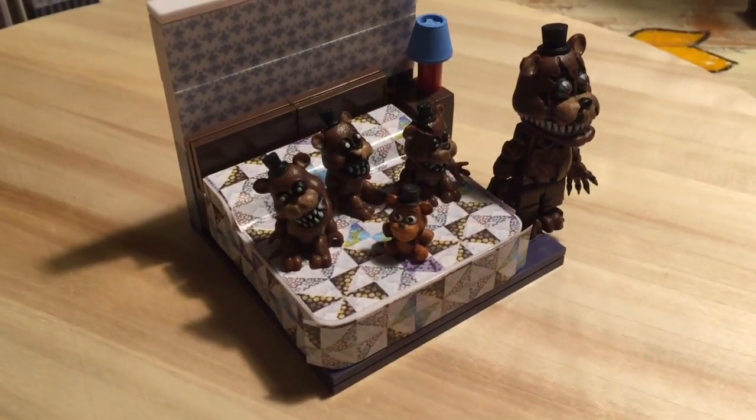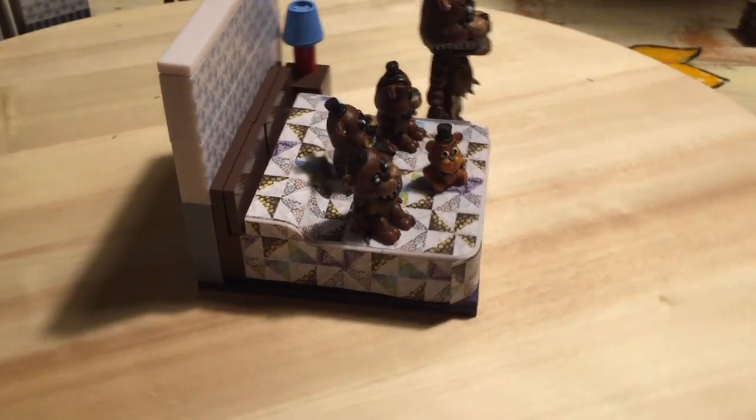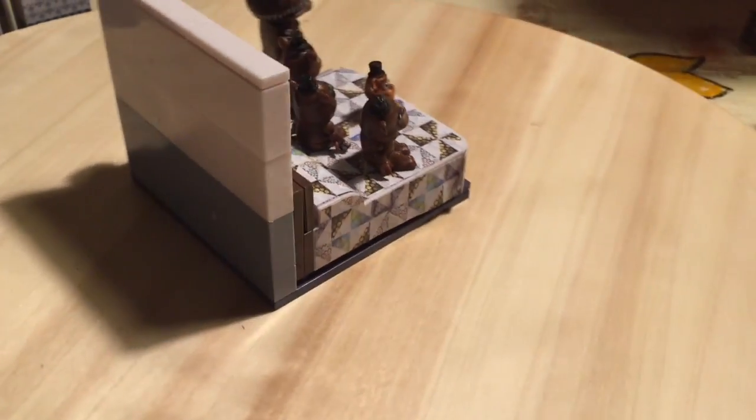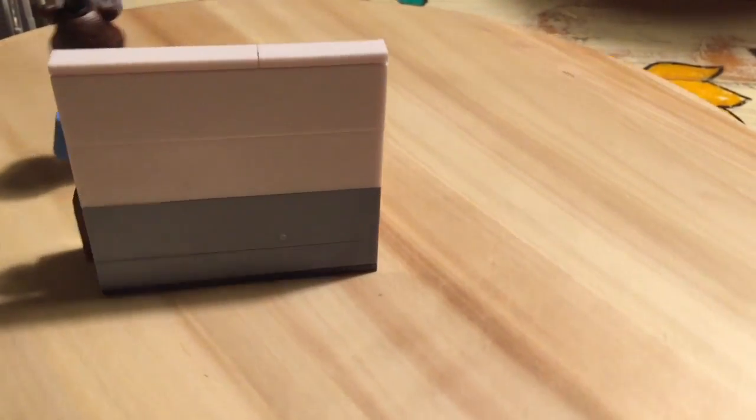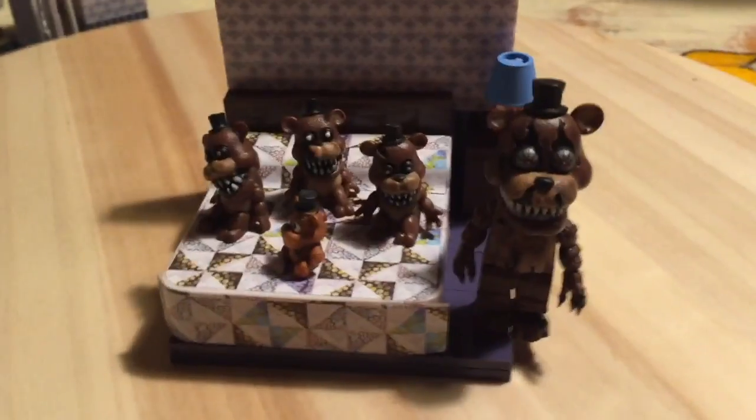So this is the whole set. You can see that we put every single one of them — there's good details on the bed, there's stickers everywhere, and you can see that there's a blue lamp instead of the nightmare yellow lamp. This is such a cool-looking set.